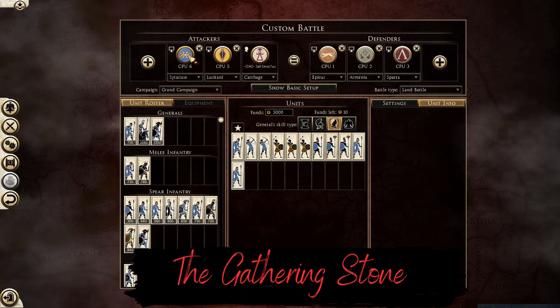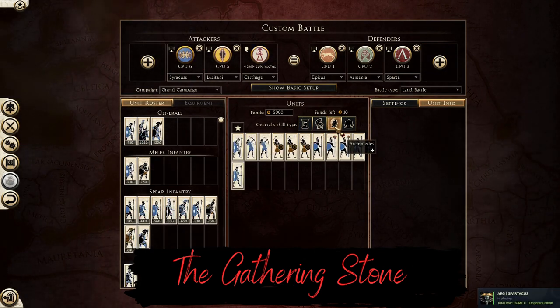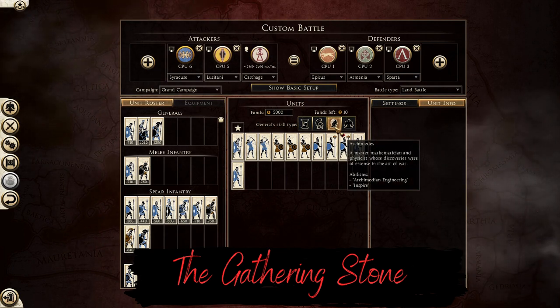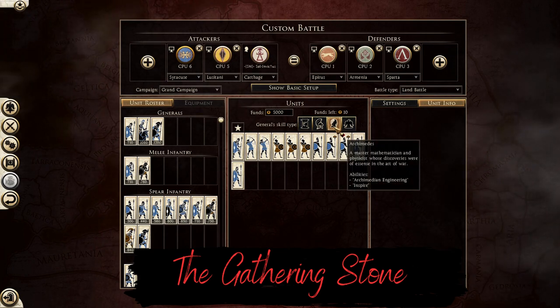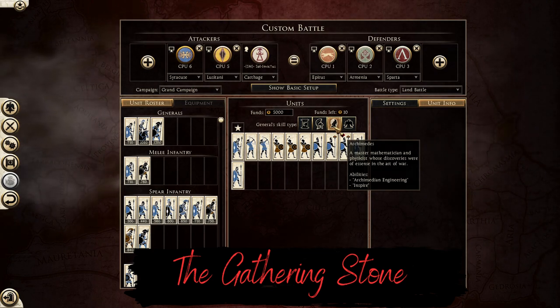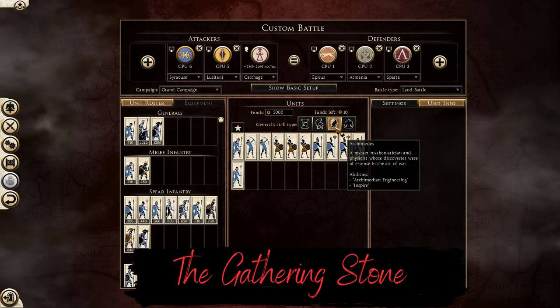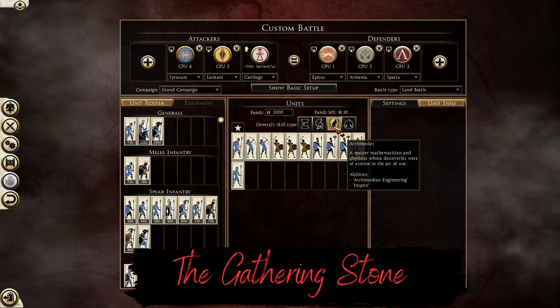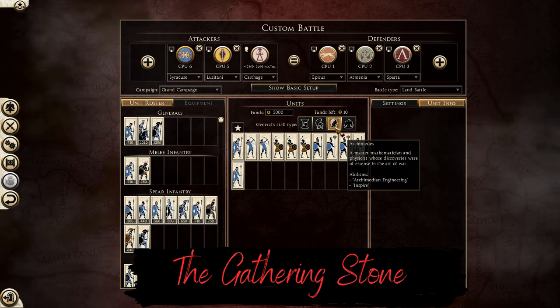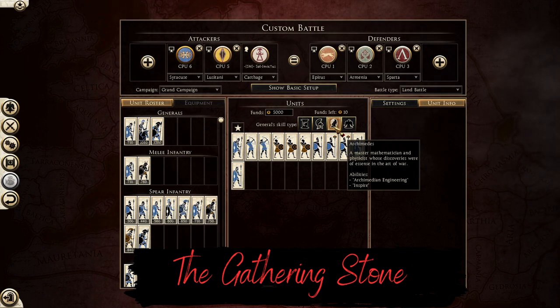Thank you very much, Sol, for that short introduction. As a modder of this specific mod, I like Syracuse the most. I spend a lot of time thinking about them because in the base game, Syracuse is no more than a copy of Athens — they simply lack flavor. So our main goal was to separate the play styles of the factions. They have a new unique general, Archimedes, known for his genius engineering solutions during the defense of the aforementioned city-state. He has a nuke ability unique to him called Archimedean Engineering.